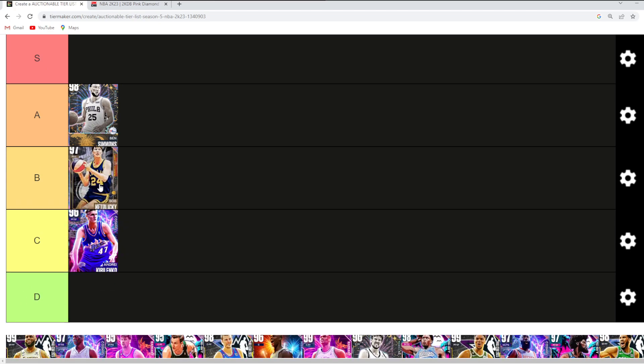Bob Nadelecki, I think you kind of got to go in the middle at B tier. He's still a very good small forward. You've got to remember he's got one of the best jump shots in the game. Yes, he's only 6'9, but his defensive stats really aren't that bad — this card actually plays some good defense. A lot of competitive guys do run Bob Nadelecki at the power forward spot, so I've got to give him at least B tier.